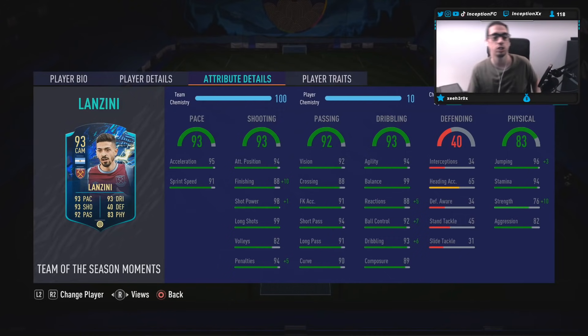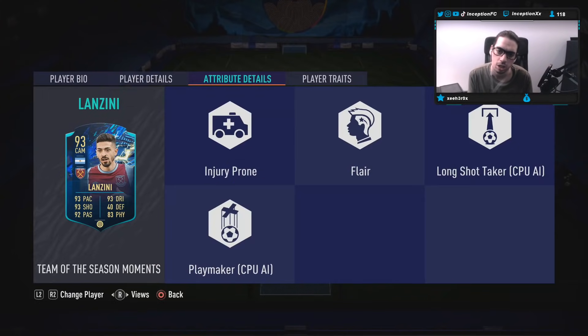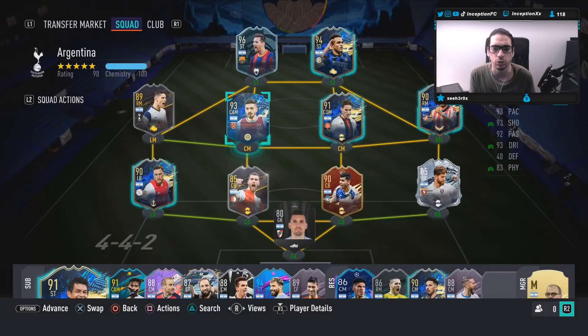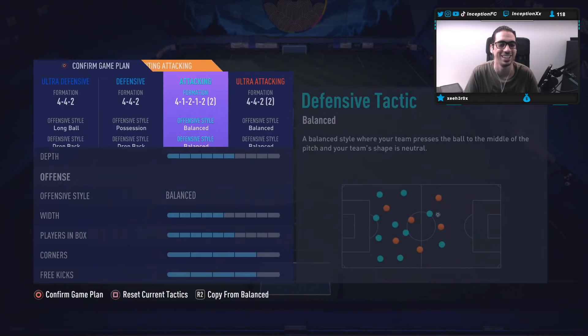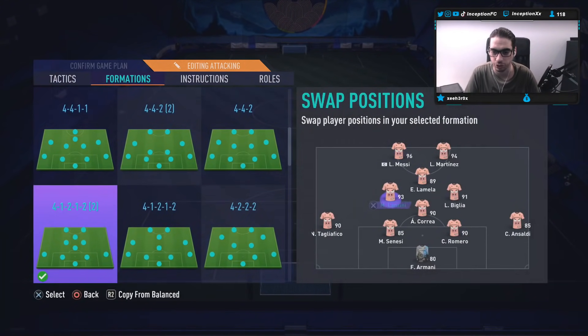We're going to be boosting that 76 strength to an 86, while working with 82 aggression as well. We'll see how this card performs in-game. Nice little cheeky Lamela link there.